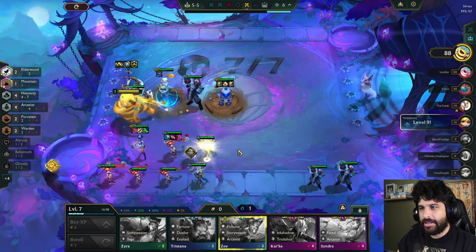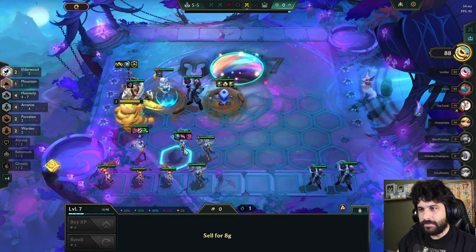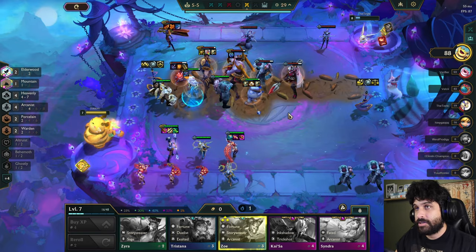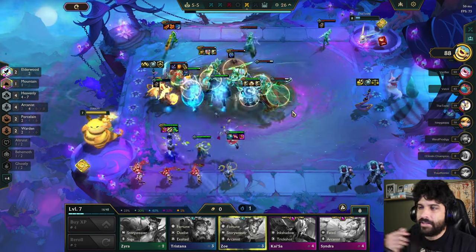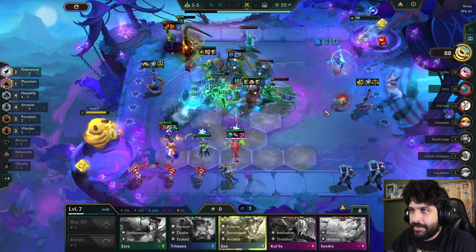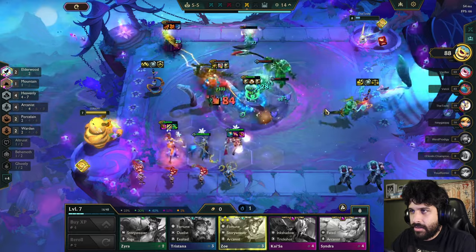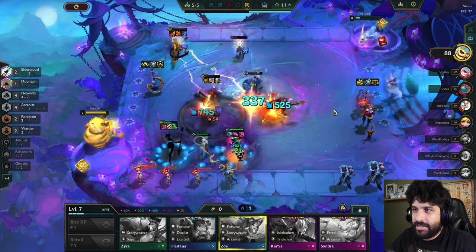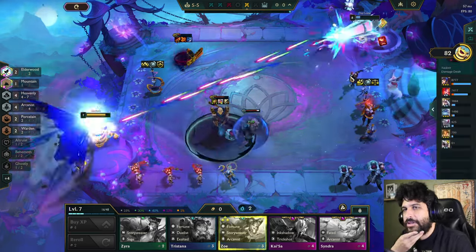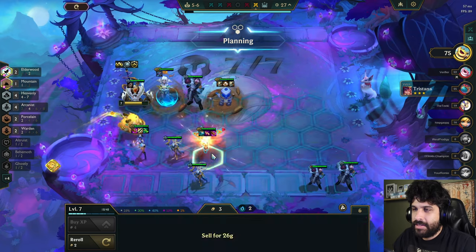Once she's three-starred, she'll probably have a good chance of surviving, at least. This guy has a lot of three-stars also — this board is really big, dude. I mean, he's made to counter me, actually. Yeah, he's definitely made to counter me. Yikes. Well, I don't have all my three-stars yet, so kind of to be expected here. Level seven is definitely the highest chance of seeing the units that I need. Boss — this guy's so strong. It's Mountain, bro. He took two Mountain and his whole front line is just huge.